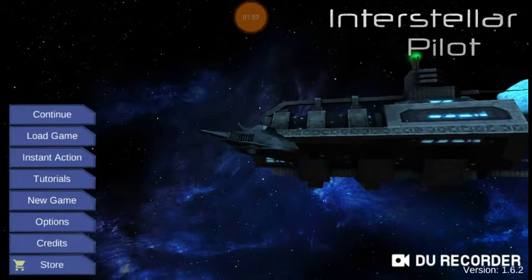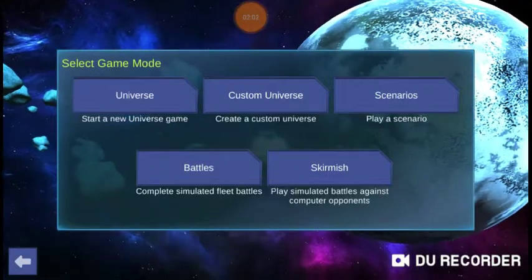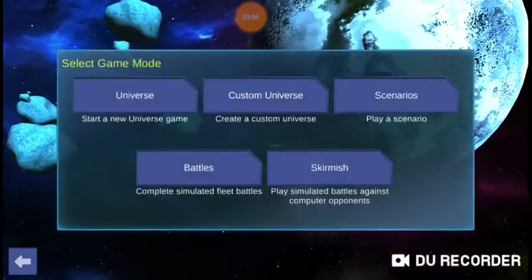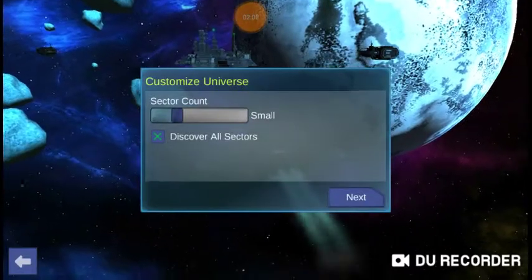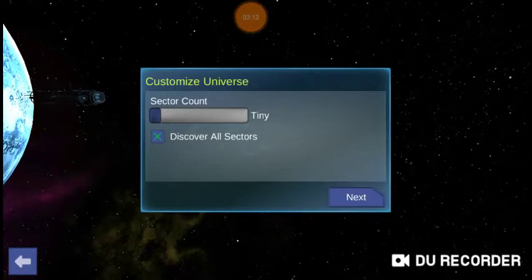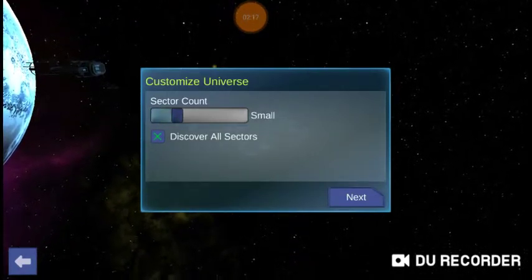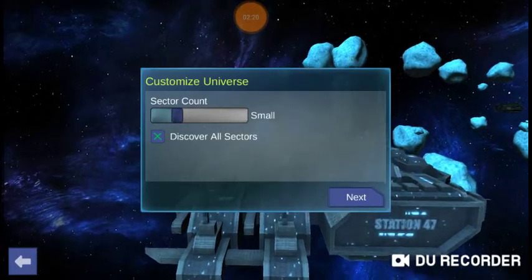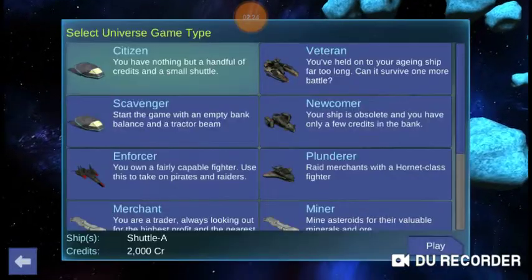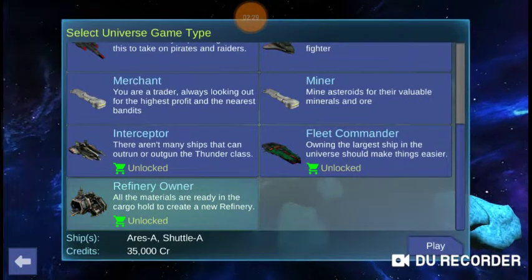Now step two. Let's go to a new game — you can either pick a universe game, or in my case, we're going to do a custom universe. I like the tiny universes, they're nice, but the economies can kind of jam up, so let's go to a small universe where there's much less chance of the economy locking up. Go to next, down to the bottom, and we're going to pick refinery owner.